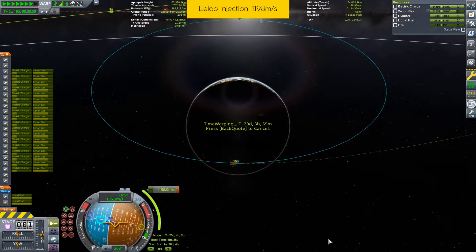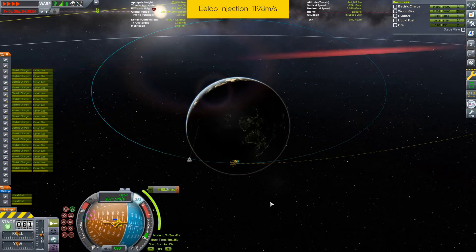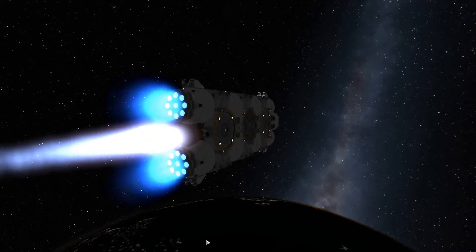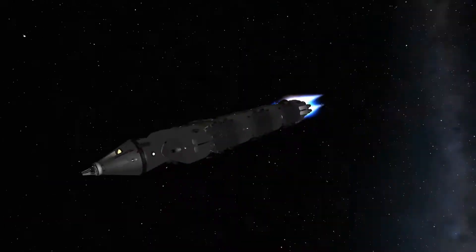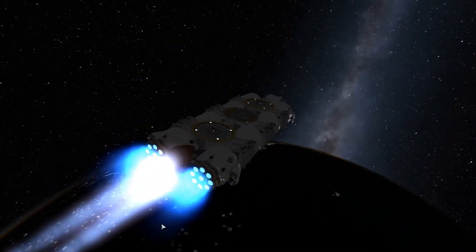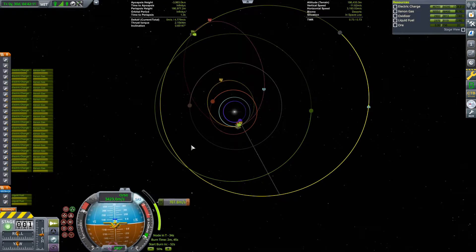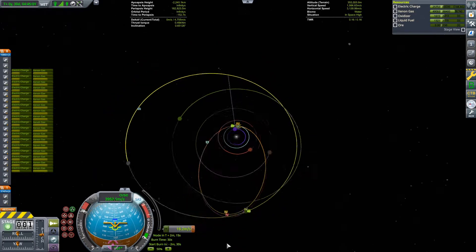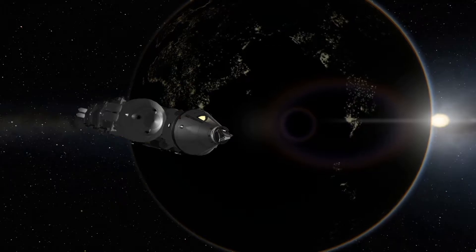We are actually very close to it, with the node slightly in front of the periapsis of our orbit. We're doing 2,500 m/s. Now is the time to say goodbye to Karabin.